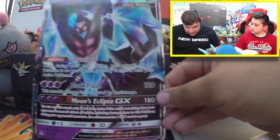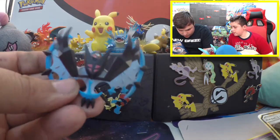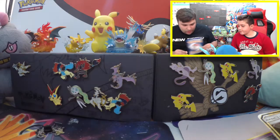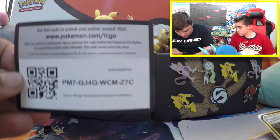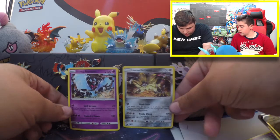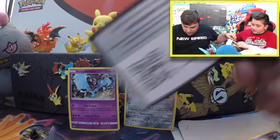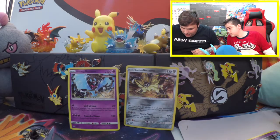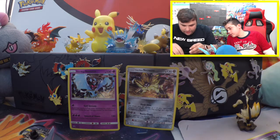Let's start with little man's box. We got the Dawn Wings Necrozma giant card and the coolest little Dawn Wings Necrozma toy as well — really cool — along with a pin. We got two promo cards and a code card. The two promos are exactly the same in the other box, so we're not going to show those again. But we are going to show you the gigantic card of Duskmane Necrozma, the other code card, the pin, and the beautiful toy that comes with it.